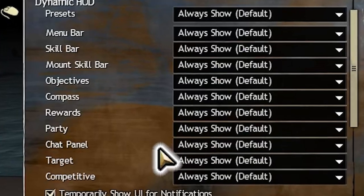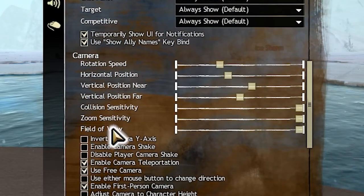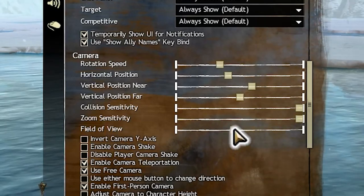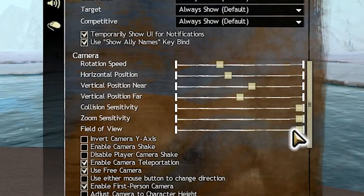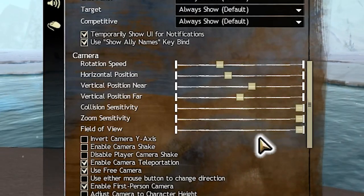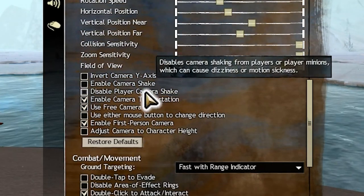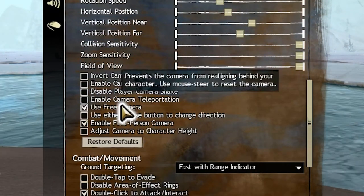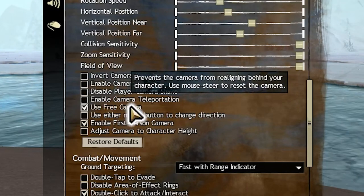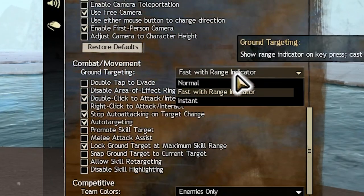Now onto the camera category. Most importantly here, we want to max out the field of view. If you want to get up close and personal you can still zoom in, but this will allow us to see more when zoomed out all the way. Next, we want to disable camera shake — a very unimportant feature, and if you're easily made nauseous, camera shake can cause that. Last in camera is to enable free camera. This will allow you to move independent of your camera — basically, if you're walking forward, you can watch behind you without the camera whipping back around.